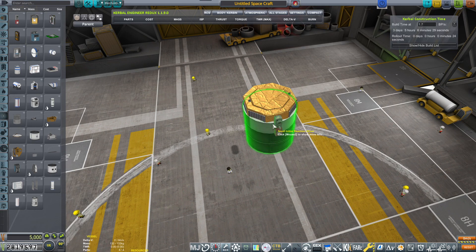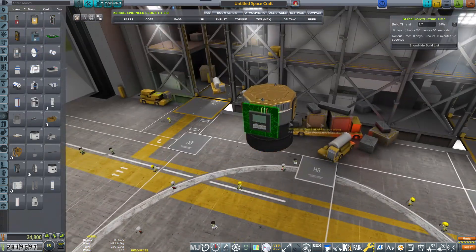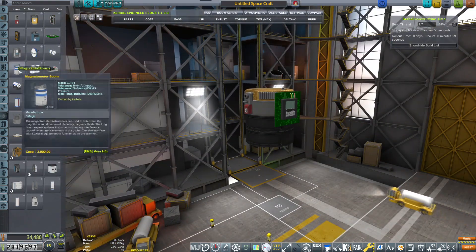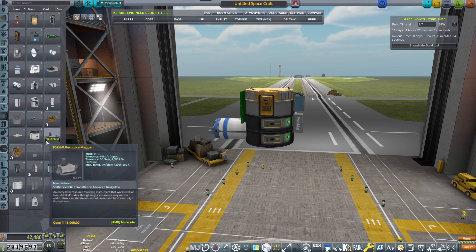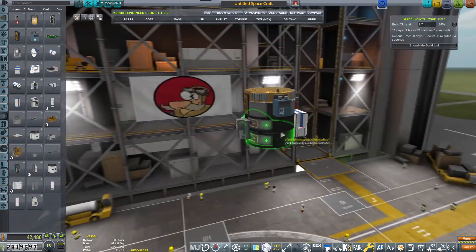We need more science to advance our technology because we are kind of in a rut and stuck. So I'm sending probes to distant worlds to be able to get a lot of science so that we can advance our program and get to the good stuff, which is of course the crewed exploration, the crewed colonization and all those funny bits.